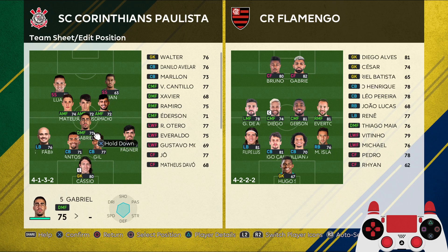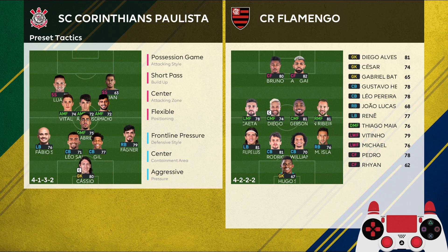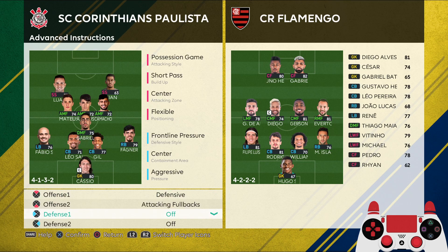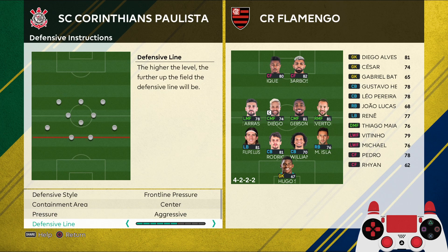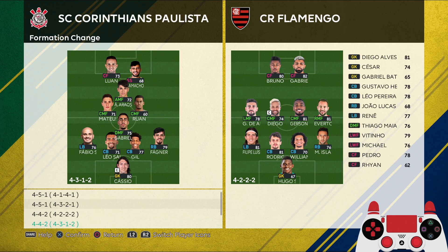We have two center backs supported by a defensive midfielder. If you use destroyer, box-to-box, or orchestrator, you want to use a defensive instruction. If you use anchorman, no instruction is required. This time I have the defensive instruction on the destroyer — defensive midfielder Gabrielle. The advanced attacking instruction is possession game, short pass, center, flexible, support range in the middle. Defensive instruction is frontline pressure, center, aggressive defensive line, and compactness in the middle.